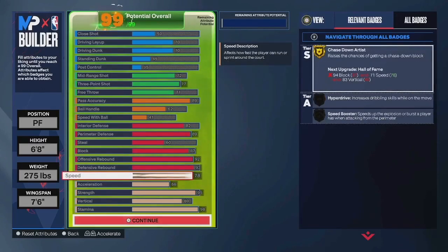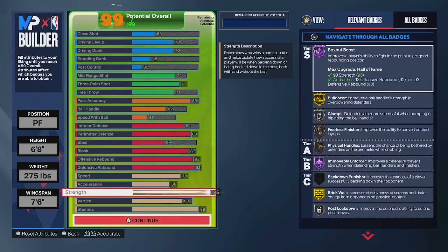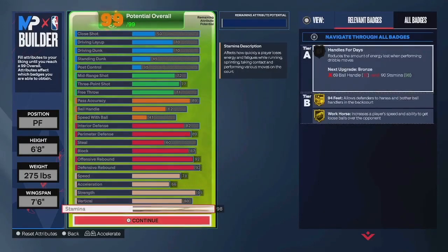Looking at the physicals, you have a 78 speed, 66 acceleration, 95 strength for Hall of Fame immovable enforcer, 80 vertical, and 98 stamina.